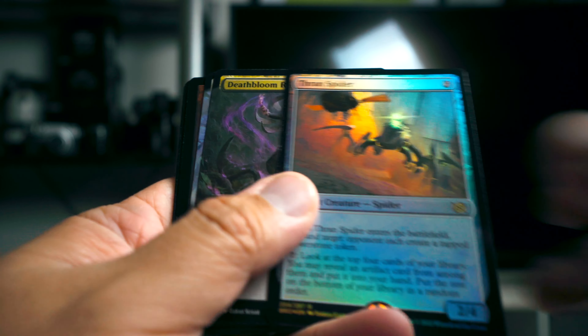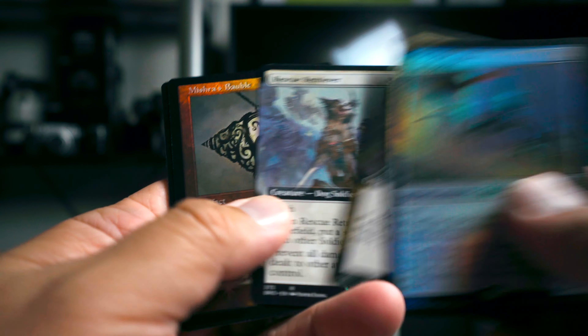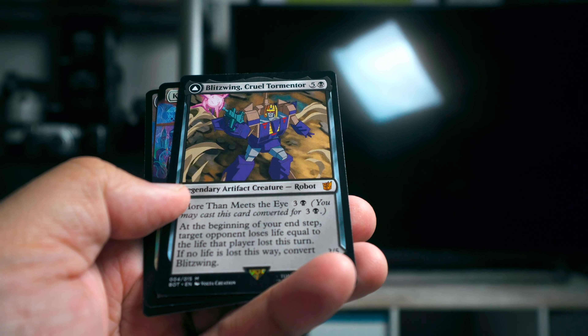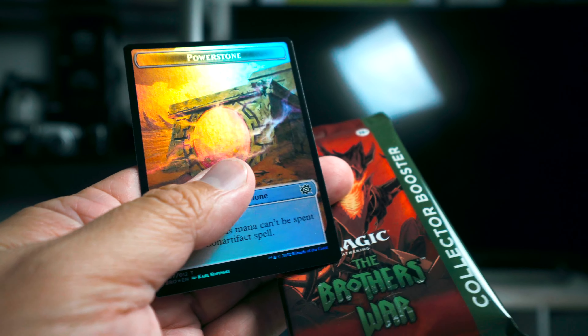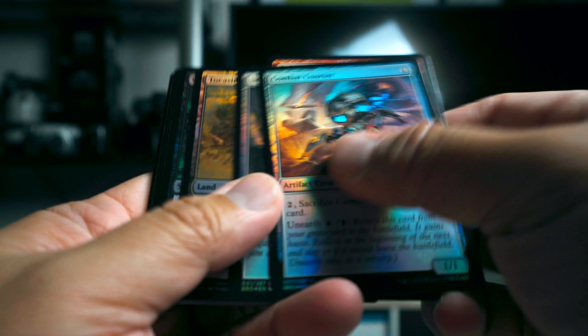Pack number two: Thran Spider, Death Bloom Ritualist, Rescue Retriever, Mishra's Bauble, Liquid Metal Coating, Mazemind Tome, and Blitzwing. And then a Kayla's Command — Kayla's Command is a pretty good card. All the commands are actually pretty good, I think.